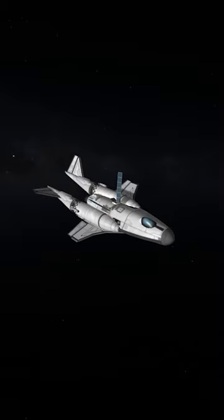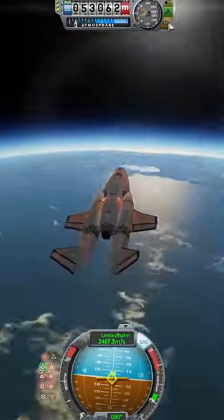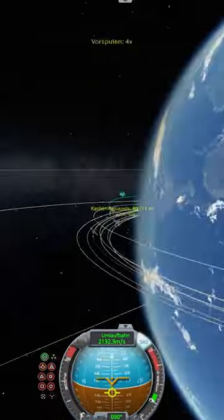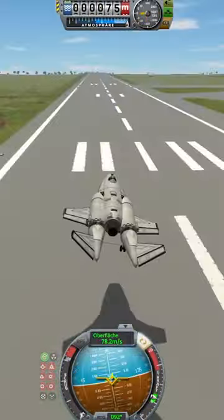We can deploy the control surfaces and now we have a space shuttle. Can you imagine? Transforming a lander into a space shuttle, and then we can do one of the best landings ever after a bunch of aerobrakes — and here it is.